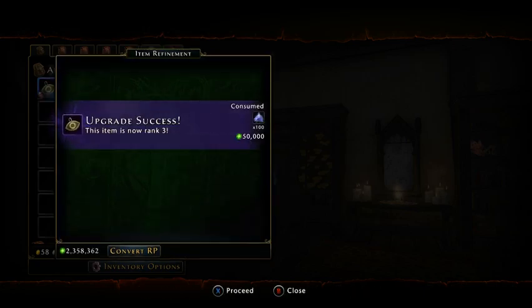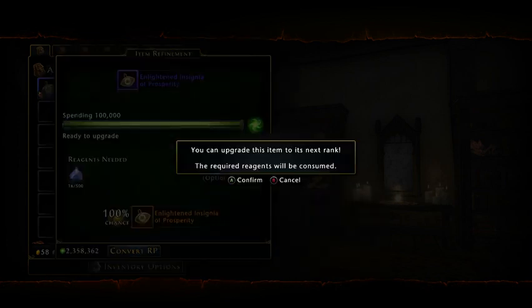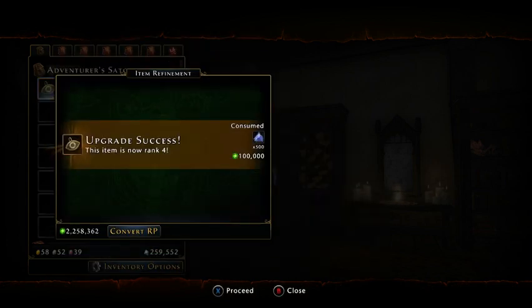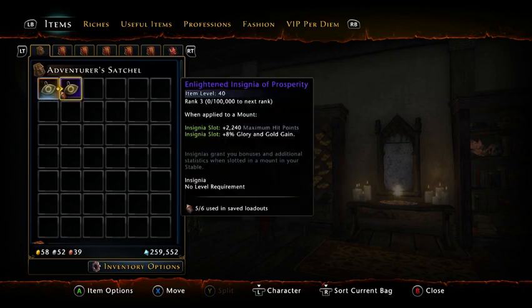So that puts us at 120 powder and 60,000 refinement points total so far. The next step to go from purple to legendary is you're going to need 500 powder — which brings us to 620 insignia power total — and 100,000 refinement points, so that's 160,000 refinement points overall. It's not really bad at all. Let's go ahead and do that upgrade. A lot easier — all you need to do is find one of any level, the one you want, and you can refine it all the way to legendary.